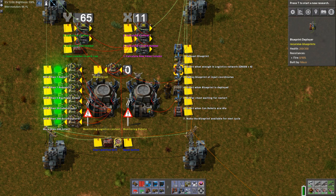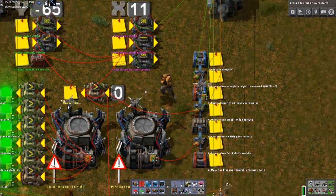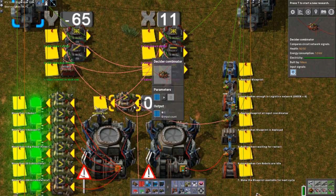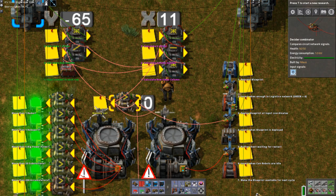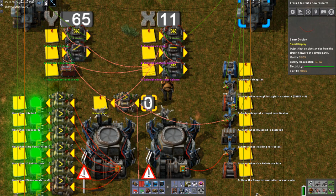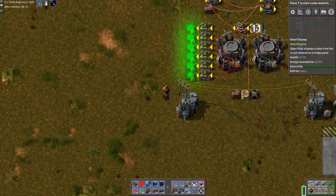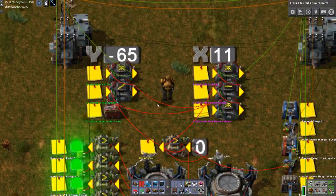It sends a red signal because it has red content, which goes to what is probably the most complicated part: a memory cell. This keeps track of how many blueprints have been stamped — it increments every time. If greater than zero it loops and stores the total. We can see up here there are 11 iterations, and those 11 iterations are used to calculate the X and Y offset.